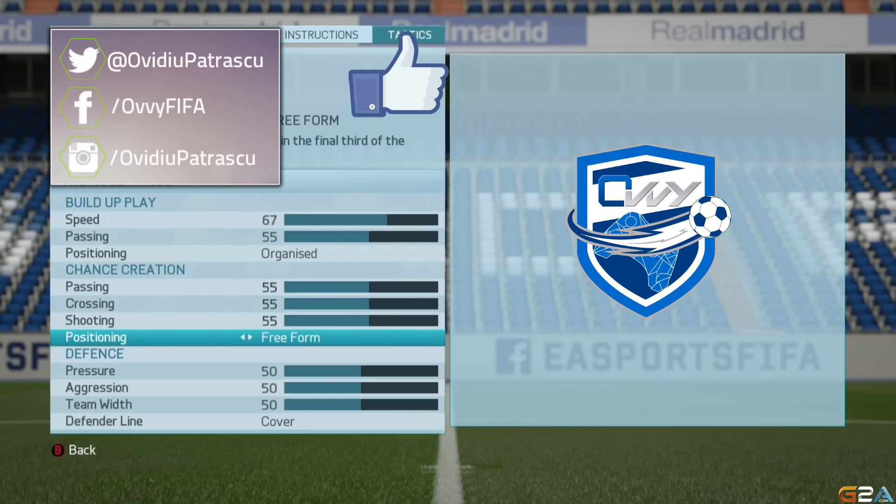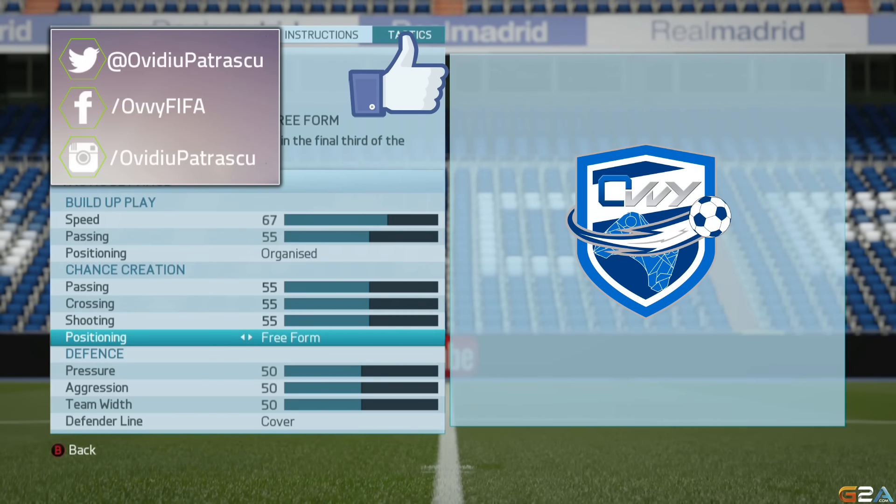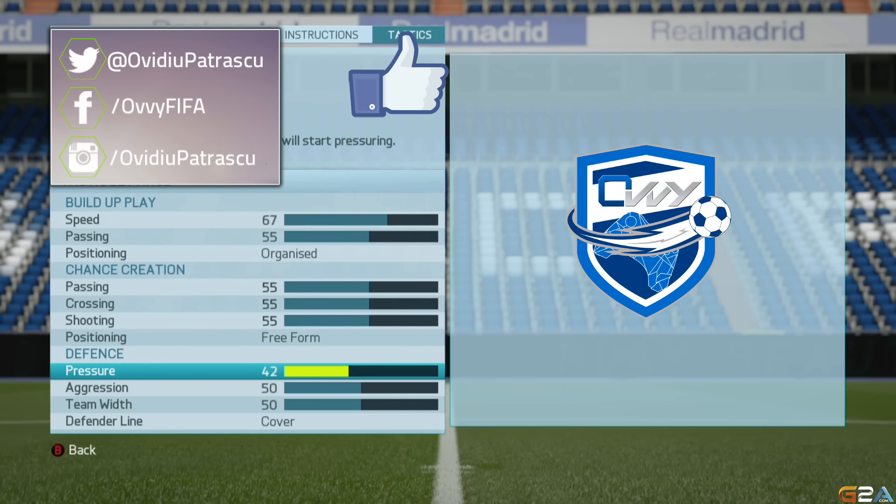The positioning here will need to be free form. You'll want your players to change positions between each other to fool the defenders and create empty spaces. Basically, you want free form in order to open up the opponent's defense more easily.